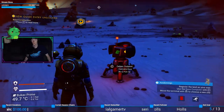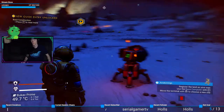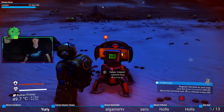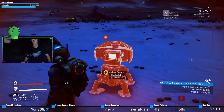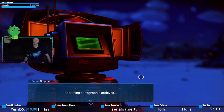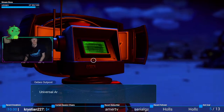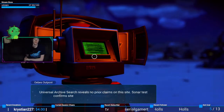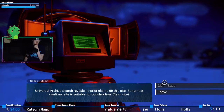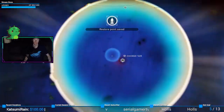Register the land as your own — use the base computer with E, move the terminal, choose a new site. Oh, pick it up. Searching photographic archives. Universal archive search reveals no prior claims on this site — scan confirms site is suitable for construction. I guess, like, why not.